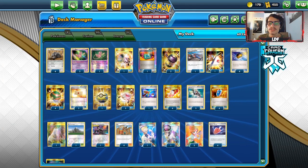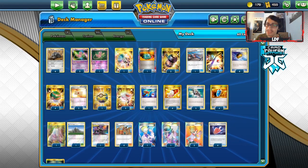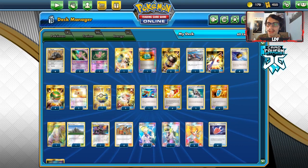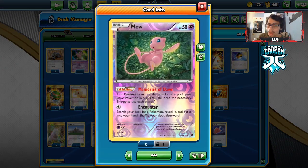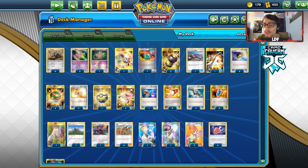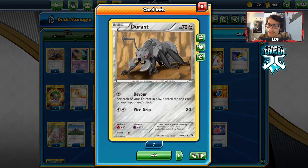Welcome to my channel! Today we're going to be taking a look at a Durian Mill deck in Expanded. This is another Expanded Rebel Clash deck, much like the Latios Stonk deck, but this time it's Durian Mill, which now has Cursed Shovel — a pretty good card for the deck. It allows you to mill two extra cards when Durian or Mew gets knocked out, effectively letting you mill six cards total.